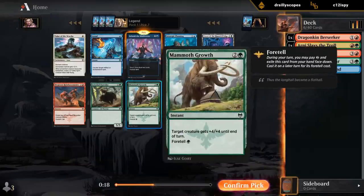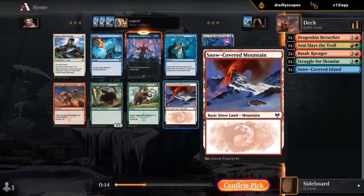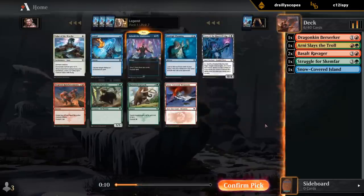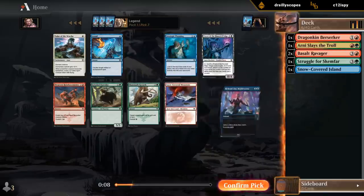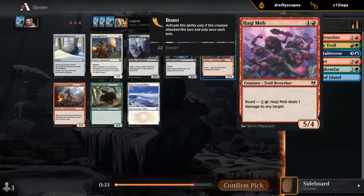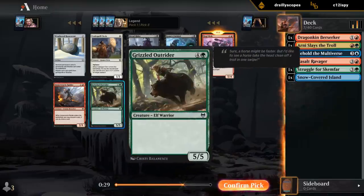I don't think I'm going to miss out on a Mammoth Growth too much. Sure, Snow-Covered Mountain is on color, but it doesn't even look like we're going to do the snow thing to begin with. So I'd rather just take a powerful card in case we do end up pivoting into blue. And then probably take the Hagi Mob now over Raider and Outrider.